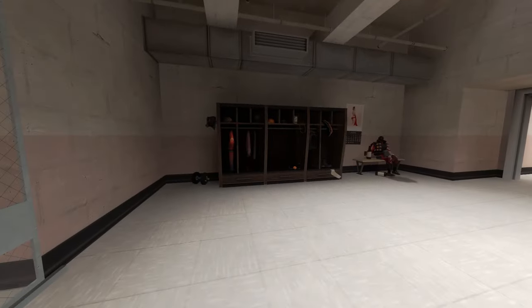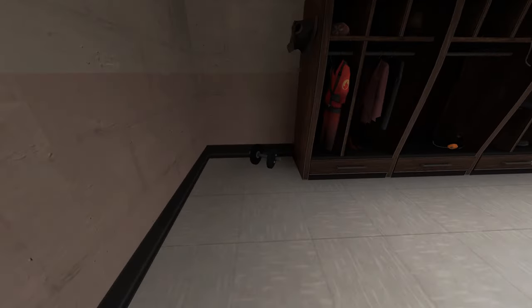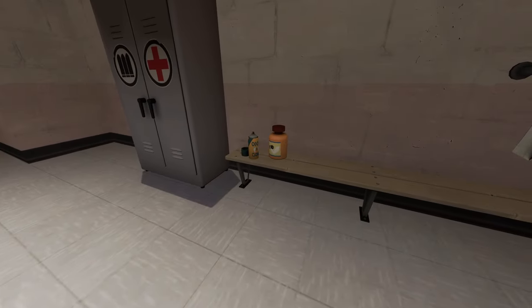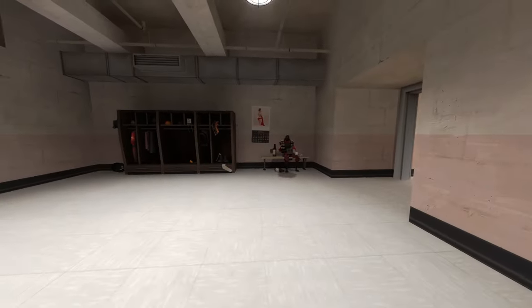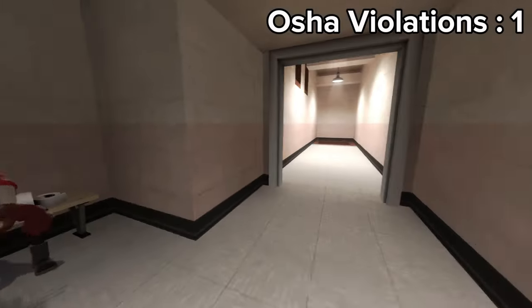Welcome back to part two of the ocean inspections. Today we've got two forts — so far so good, except for that dumbbell on the floor. We're going to come over to the bench — just some minor stuff, nothing crazy, not really a violation. But we do have a drunk demo man, and that's OSHA violation number one: no drinking on the job.